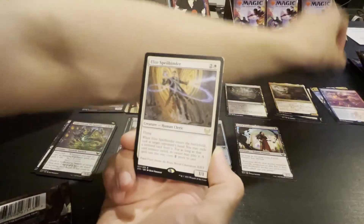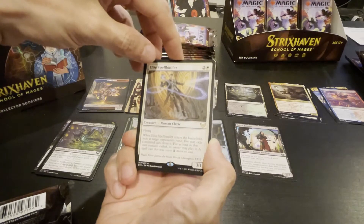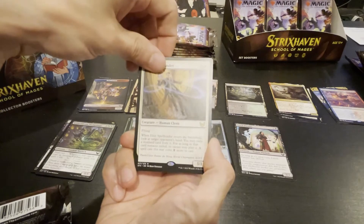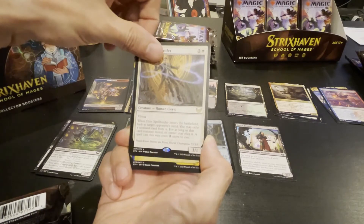A second rare — because I like double rares. When it enters the battlefield, look at the target opponent's hand, exile a non-land card from it. As long as the card remains exiled, the owner may play it — it costs two more to play.